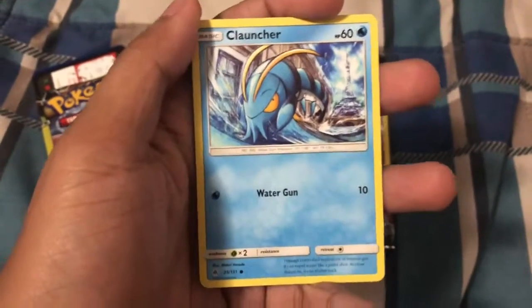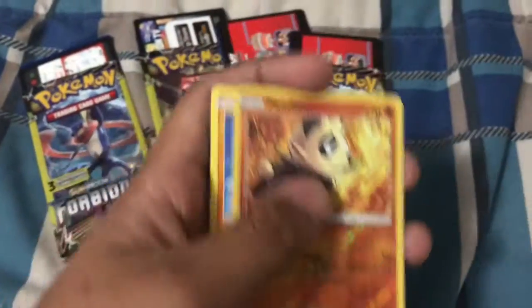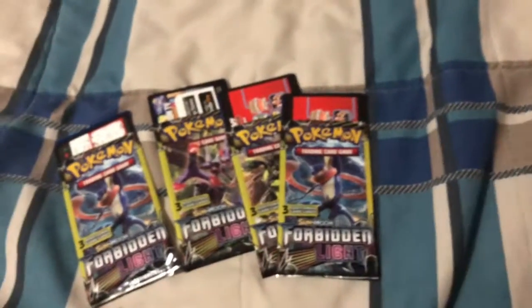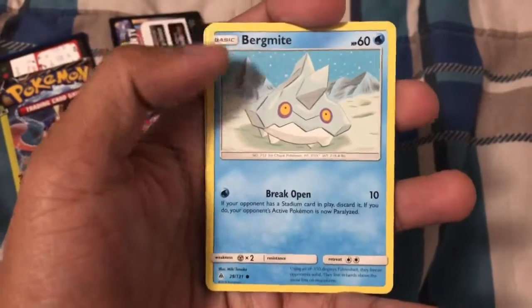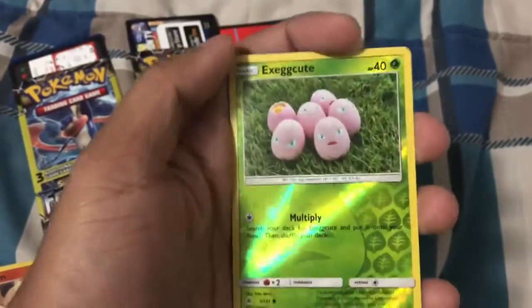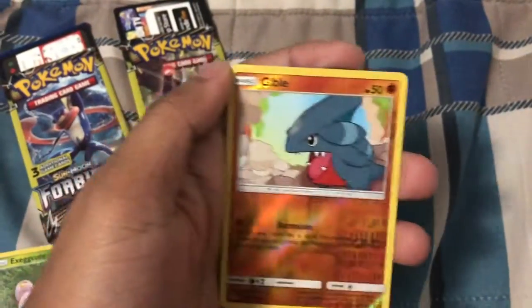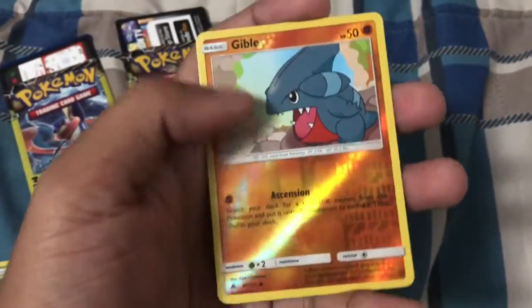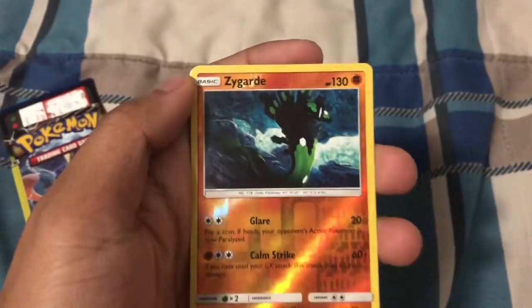We need some rares — cool cards! Oh, we have a good card — a reverse hollo Pancham! Nice, I'll take it! Let's go for the next pack. It's nighttime and I'm tired but let's keep going. Reverse hollo Escavalier — nice, I'll take it! Mysterious Treasure. Let's go for the third and last Dollar Tree pack. Another Escavalier! And a reverse hollo — nice! Reverse hollo Gible — I like Gible — and Clefairy! Nice. So far we're getting good cards with some reverse hollos.